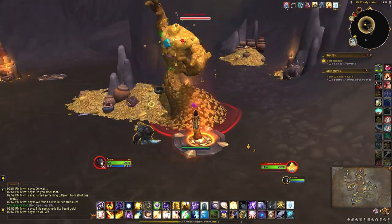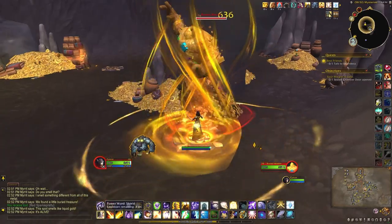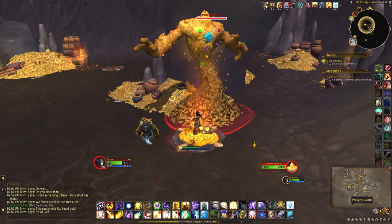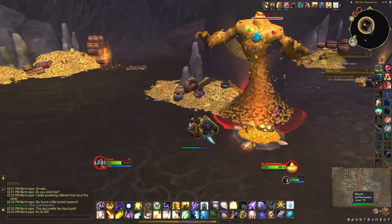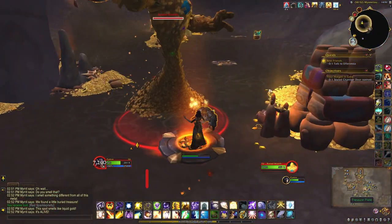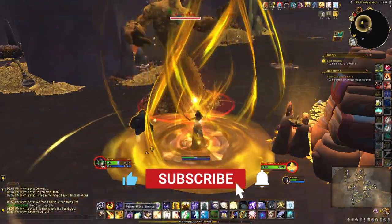Now for this guy, you want to make sure he does his little emote and drops the weighty gold on top of the pressure plate. You don't even have to DPS him too much — you just want to make sure he does his thing.